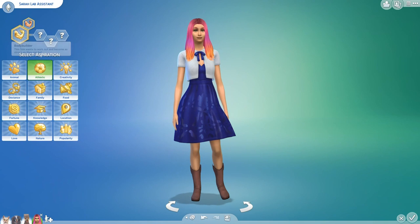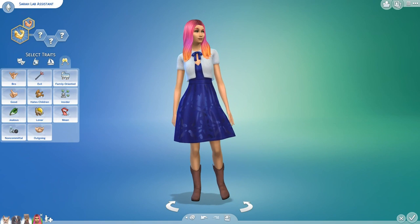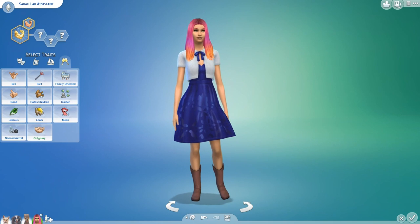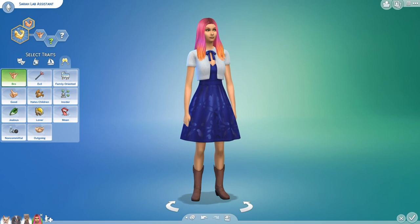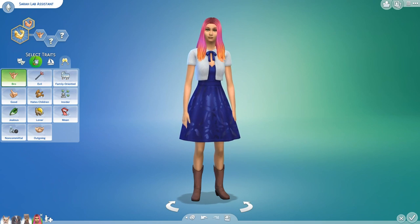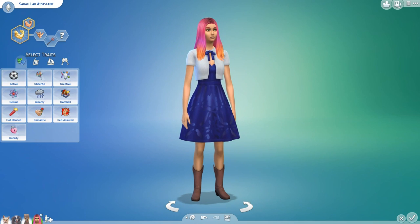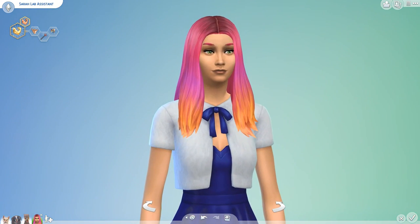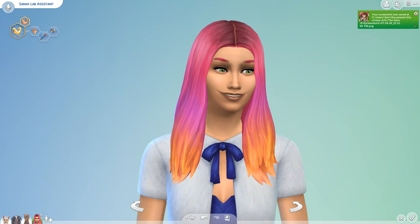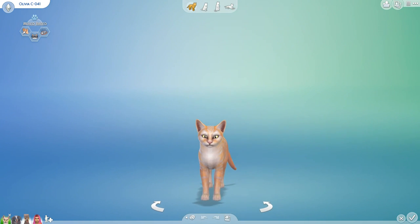We're going to choose Sarah's aspiration — she is actually going to be athletic, she wants to be a bodybuilder with high metabolism. Then we're going to choose her traits. She is a bro — I guess that goes with the athletic trait. I really should install some new custom traits now that the expansion pack is out. And she's also... an evil bro. All right, this is not where I thought things were going to go. An evil bro who is cheerful — this sounds like a very dangerous person! Sarah, you suddenly have become a little alarming.